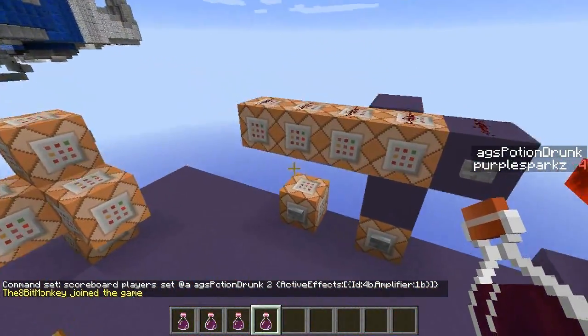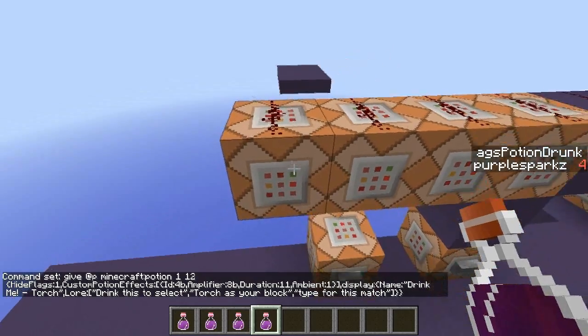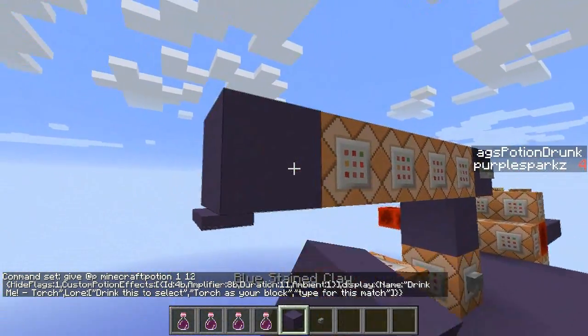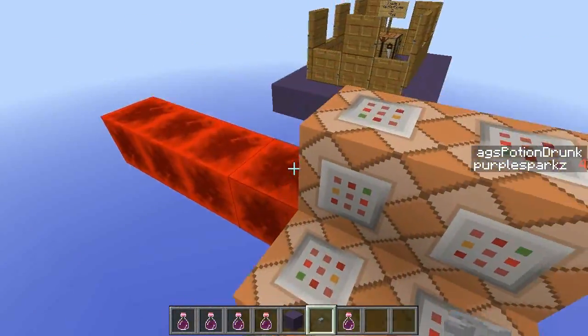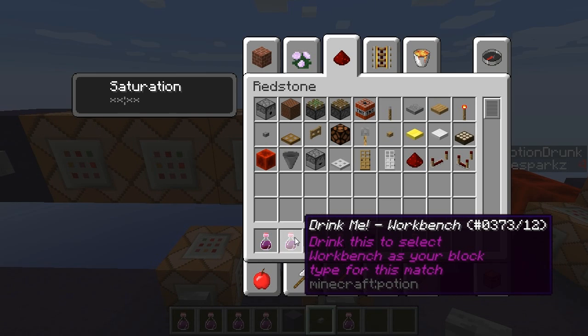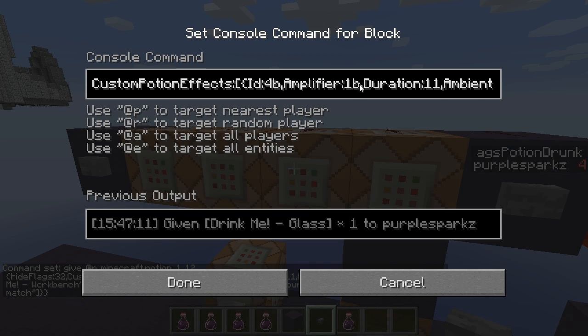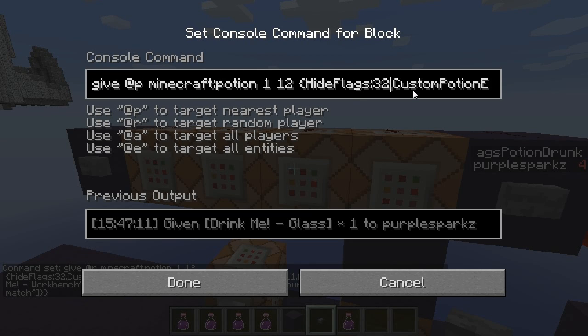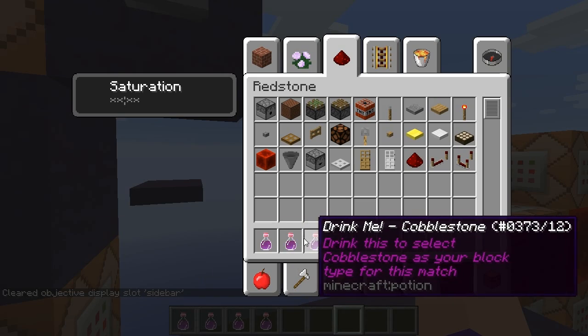I believe you can get mining fatigue nine — let me just check. Amplifier eight should be mining fatigue nine. It looks like we can do it. The way you hide the effect by the way — you can see this one doesn't show the mining fatigue — is hide flags 32. You can hide different flags like enchantments; 32 is the value for hiding potion effects. I'll add hide flags 32 on all of these and it will hide that effect. Doesn't that look sleek?